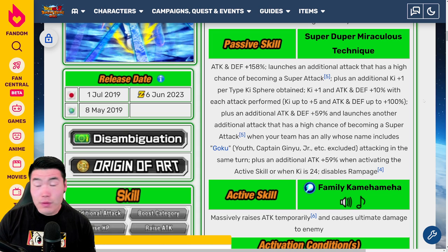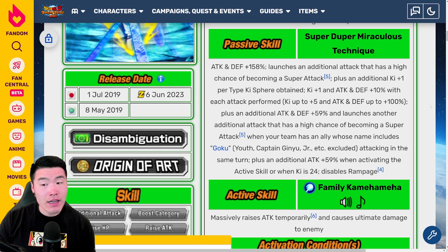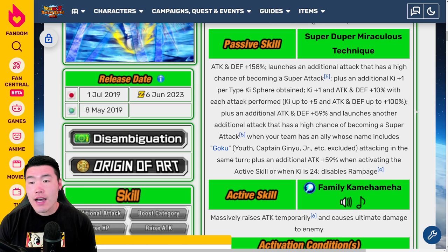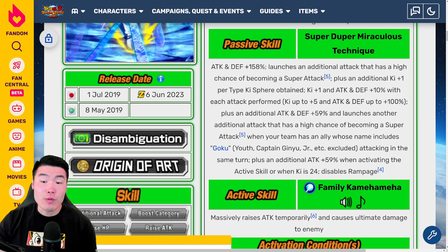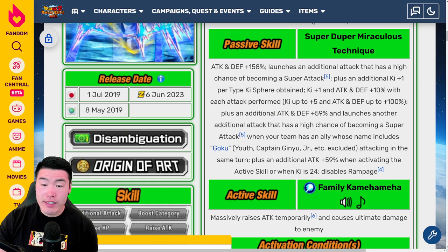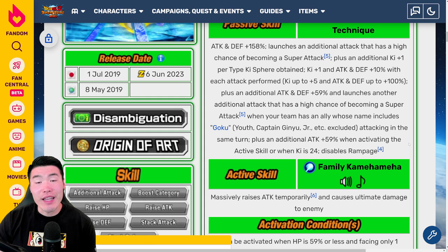Honestly, it looks pretty freaking powerful, man. It's a pretty damn good EZA. I'm not sure it's the best I've ever seen, but I think offensively these guys are going to be an absolute juggernaut. They're going to do so much damage with all those additional Supers — with the huge boosts they're getting: 158% here, up to 100% here, another 59% attack and defense, and then the additional 59% attack when you have 24 ki, which is not that hard to achieve. They're just going to hit really, really hard and do a lot of damage.